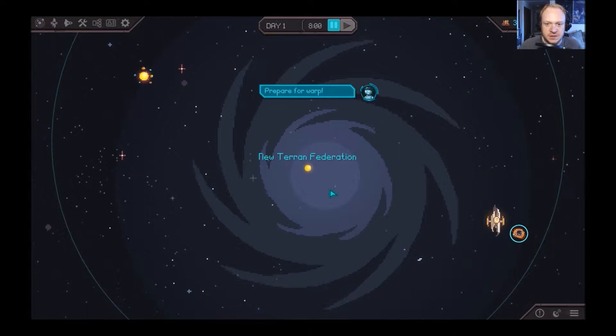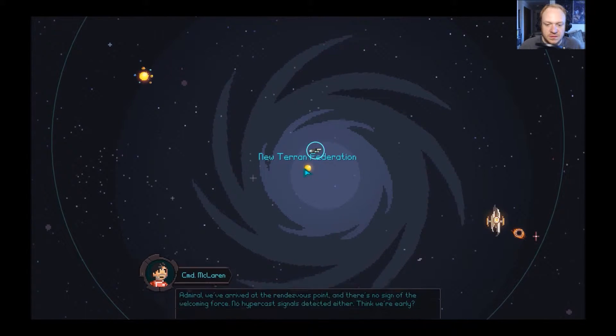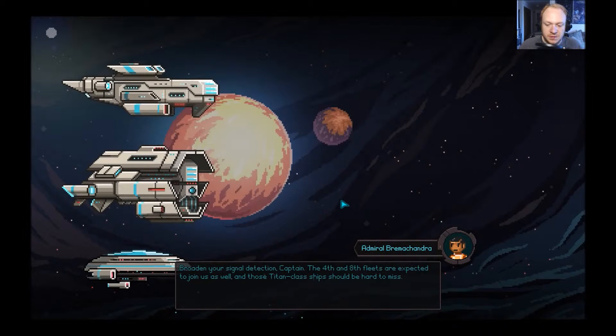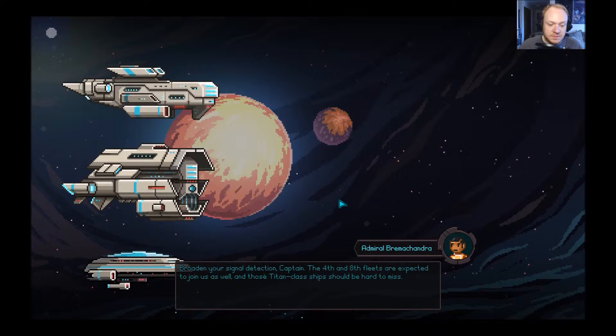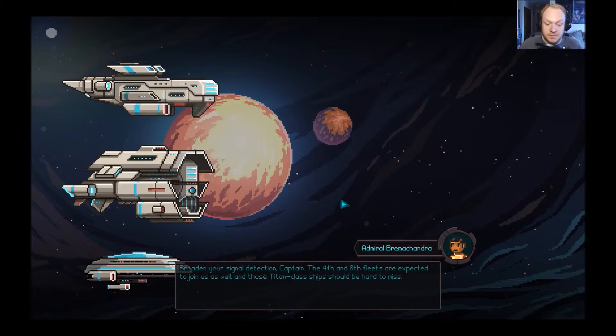We've got robots saying that to us. We're moving over here. Commander, we've arrived at the rendezvous point — and there's no sign of the welcome force, no hypercast signals detected either. Think we're early? Your signal detection, captain — the 4th and 7th fleets are expected to join us as well, and those Titan-class ships should be hard to miss.